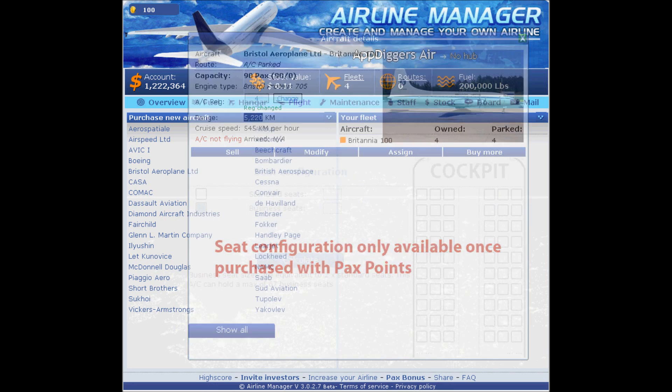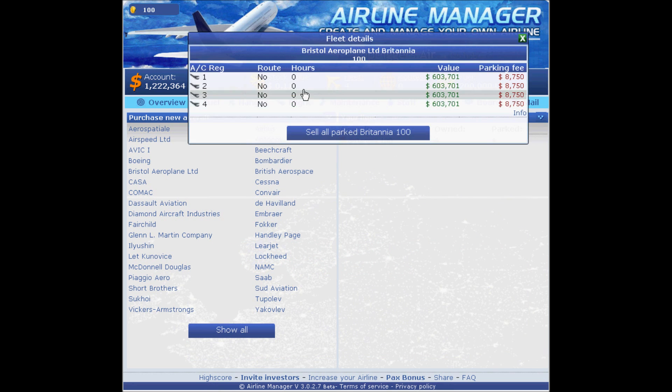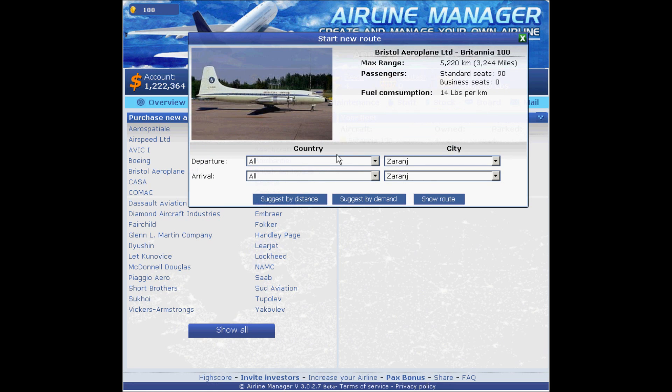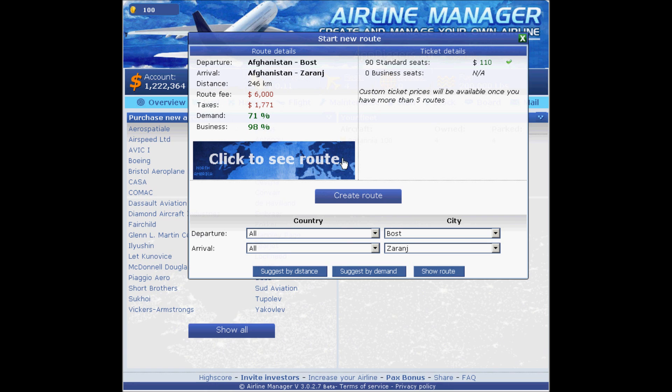Keep in mind this plane can make 5,200 kilometers, so that's important for picking the proper route. To assign route number one, I create my route, select departure anywhere and arrival anywhere. Sorting by distance automatically picks the plane's range and compares it to available flights.